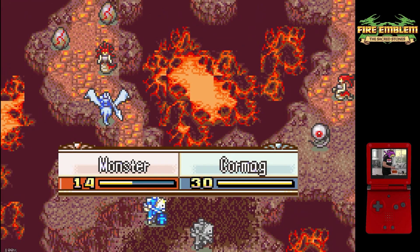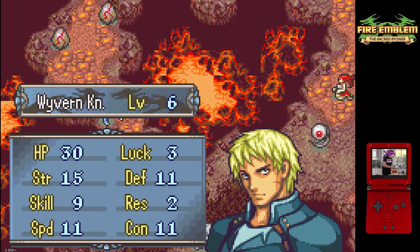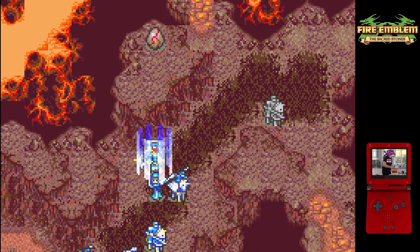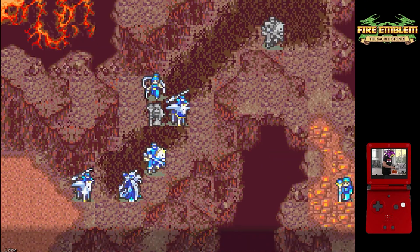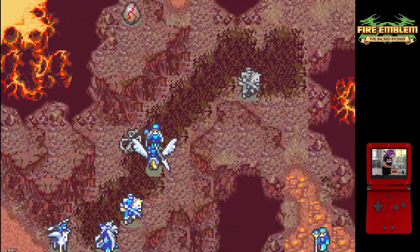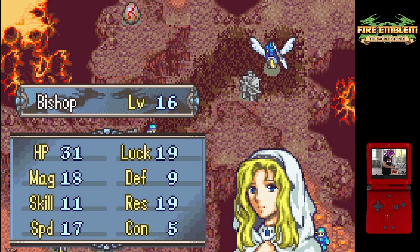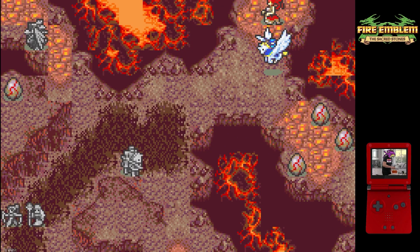A big part of clearing this map efficiently and eventually getting the four-turn clear was based around planning out movements and getting all of our units to those eggs by turn four. Combat in particular is very tight — since we have to kill each of the 24 eggs on player phase and they're not going to do us any favors, pretty much anytime we can we're going to avoid attacking actual enemies that can move around the map, as long as we can counter and kill them on enemy phase, and instead focus on attacking the eggs.